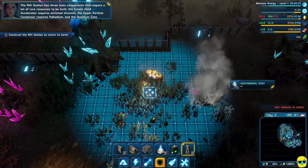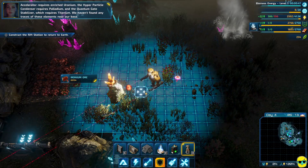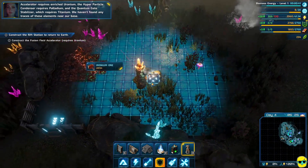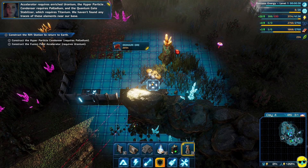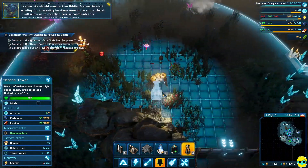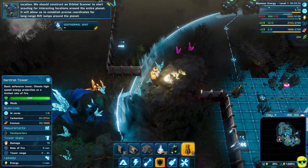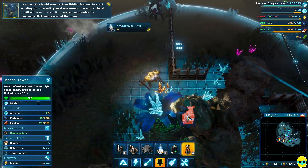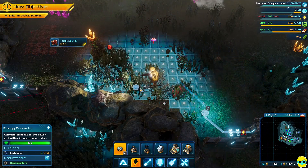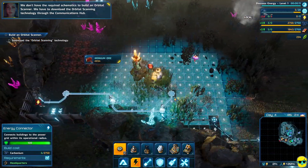Wow, that requires a lot of rare resources to be built. The fusion field accelerator requires enriched uranium, the hyper particle condenser requires palladium, and the quantum gate stabilizer requires titanium. We haven't found any traces of these elements near our base. We should construct an orbital scanner to start scouting for interesting locations around the entire planet. We don't have the required schematics — we have to download the orbital scanning technology through the communications hub.